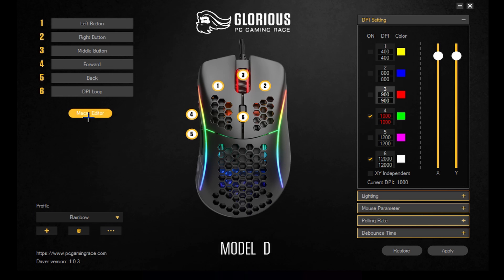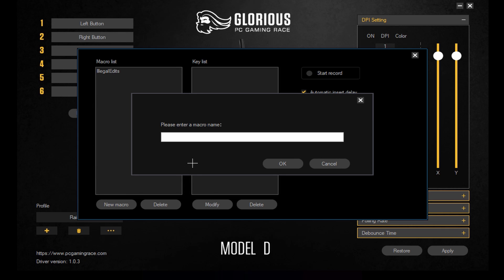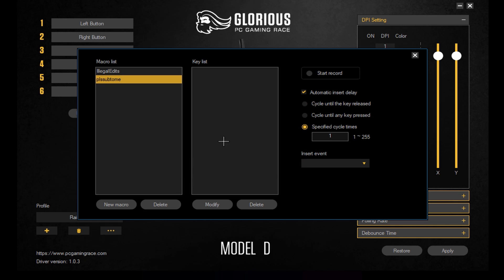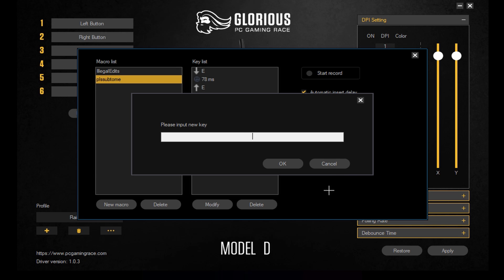We're going to go over here to macro editor and we're going to do a new macro. You can enter any name that you want — it doesn't really matter. Then we're going to go over to the key list and we're going to go start record. Whatever your edit bind is for Fortnite, you're going to press it and insert an event — you're going to insert a keystroke.